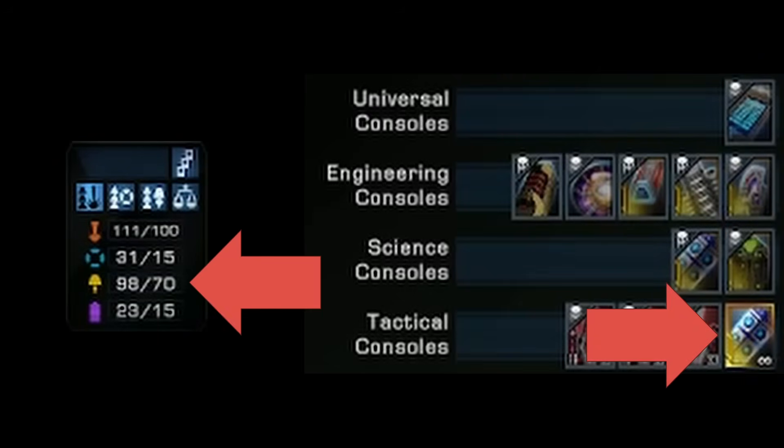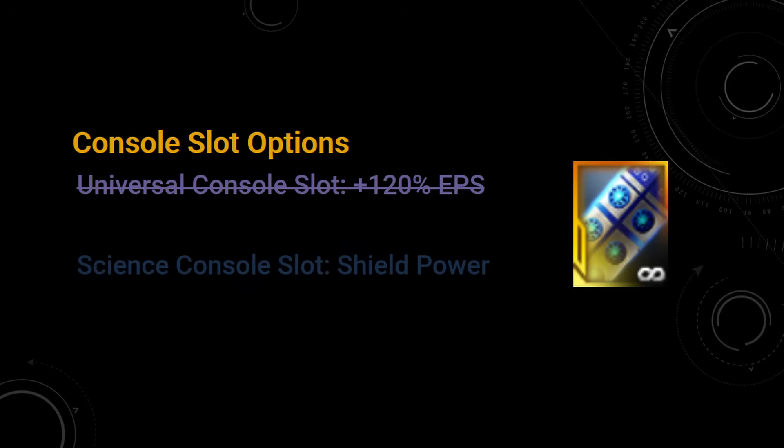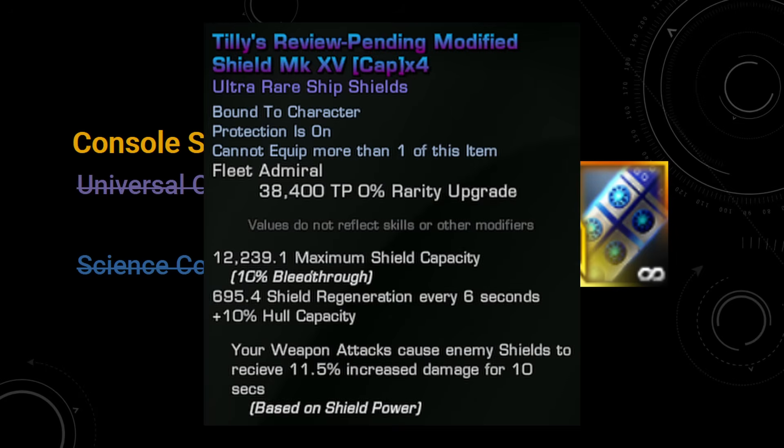If it's in a tactical slot, you gain +20 engine power and +5 max engine power. Let's start up front by saying this is not a winner for a universal console slot. Neither is shield power a meaningful bonus — and before someone says 'but Tilly shield,' let me remind the class that the shield's increased damage to shield passive scales from the shield power setting, not the current shield power level.